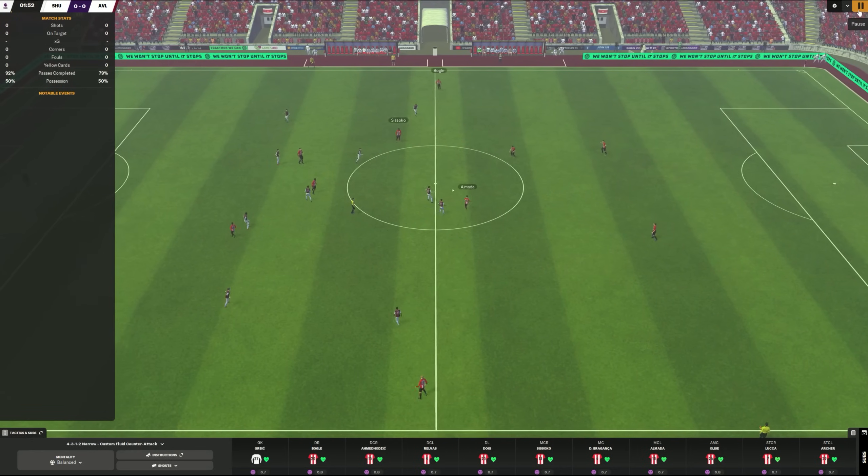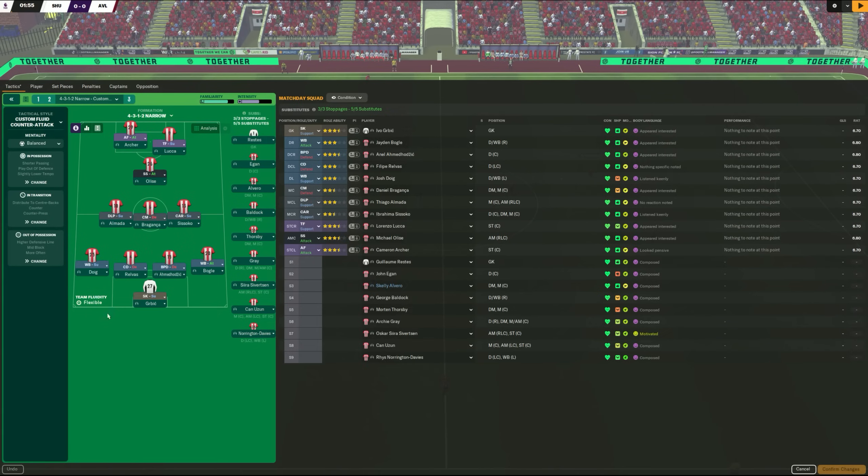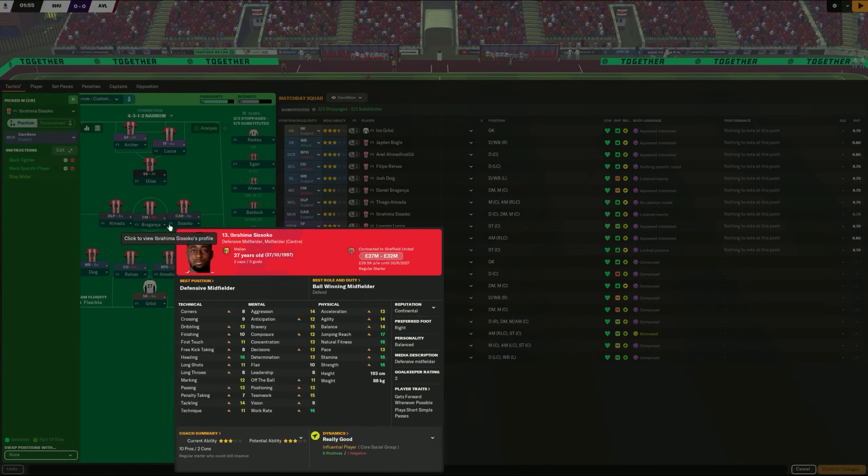We come into the deep-lying playmaker — if he is available, your team will try and get him on the ball as soon as possible. This was the mistake I wanted to point out. You saw Sissoko get on the ball. There was a nice little through pass available here to the right wing-back, who is an attack duty player. So to move the ball into attack, our job is to get the ball to Bogle the attacking right wing-back, to Archer the advanced forward, to our target man, or to our shadow striker — those are the attacking players. Sissoko did not do that. Why not? If we look at Sissoko: vision 9, passing 13, composure 12, decision-making 13. Those 12s and 13s are just about serviceable in the Premier League, but they're not really Premier League-level attributes.